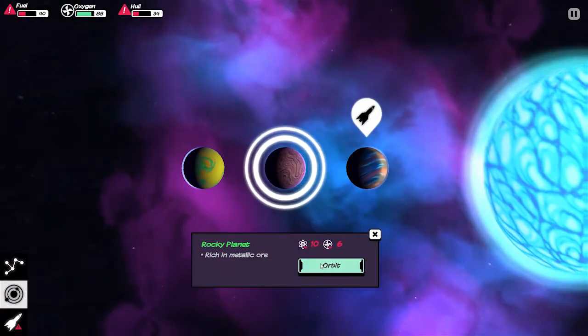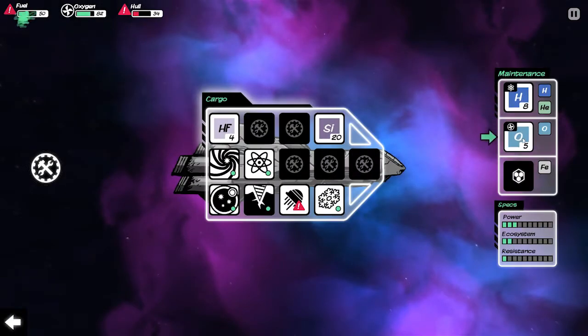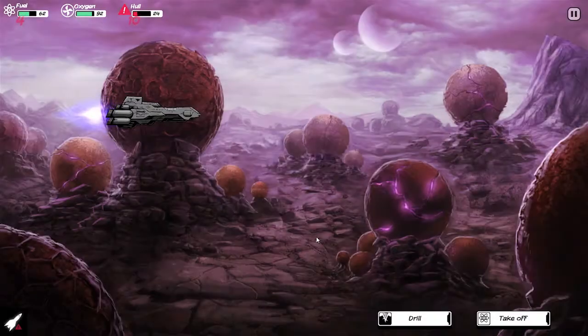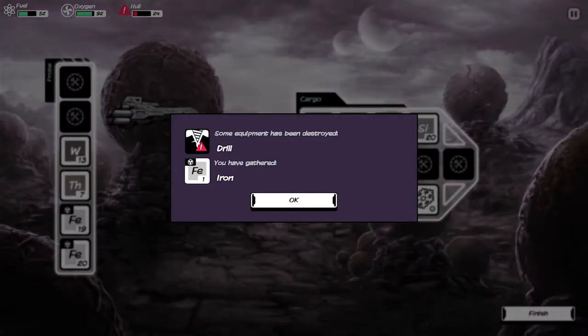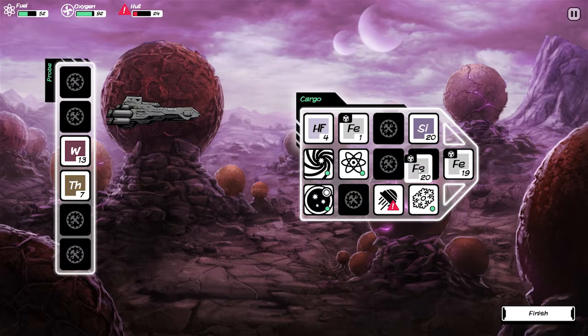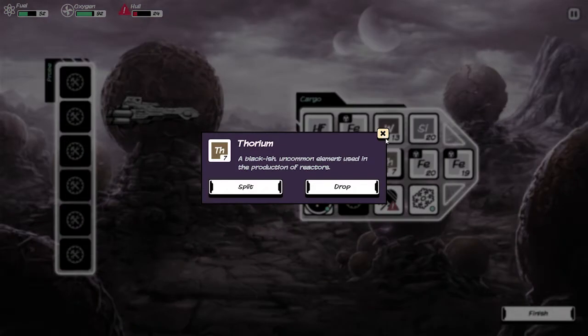In order to repair it, I need to go to this planet. Let's pop this stuff in there and we're going to land, we're going to drill. And rock layers — harder rock broke my drill. Digging this deep can be hazardous. Some equipment has been destroyed. So in this case my drill has been destroyed. I gained one iron but I got a bunch of resources — thorium and tungsten. Cool. You would expect tungsten to be needed a bit more.